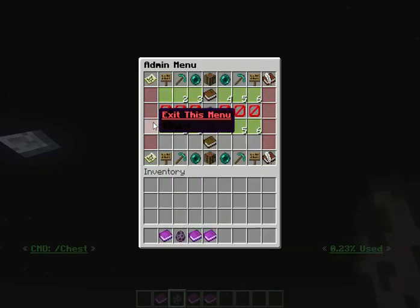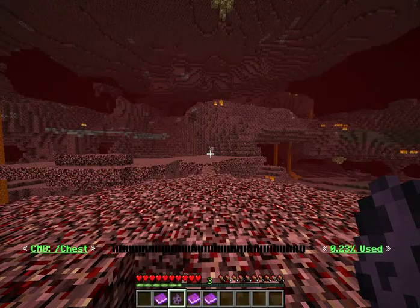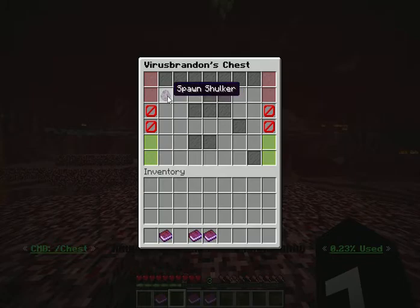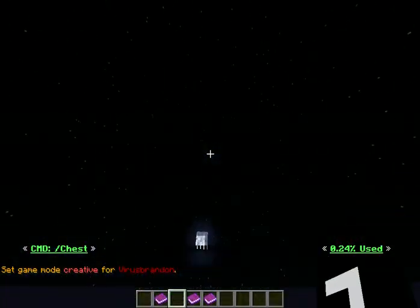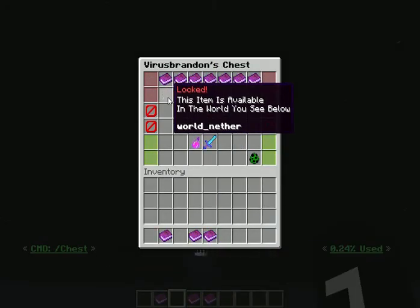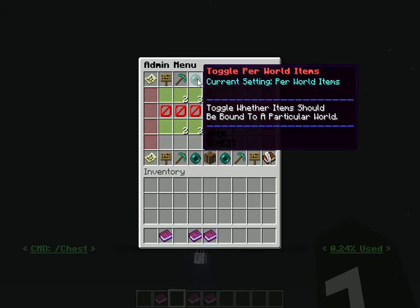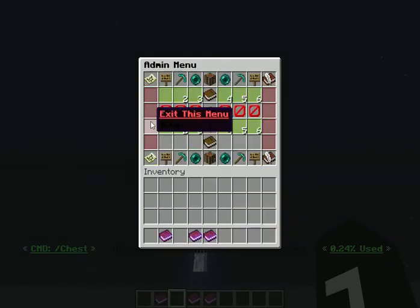I'm going to turn that on and then multiverse TP to world nether. So these items are only available in the regular world — I'm going to put that there and then multiverse TP back to world. Now you can see that these items are available because I'm in world, and this one is no longer available because it is only allowed in world nether. I changed that back to universal items so all the items are now available as they should be.